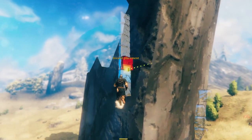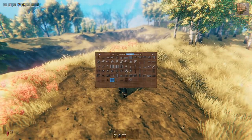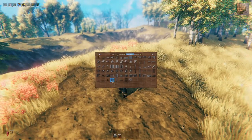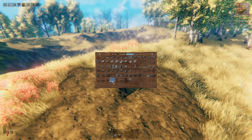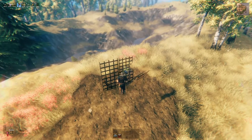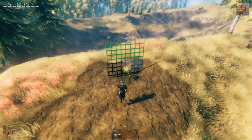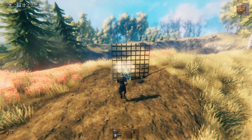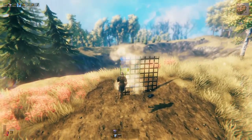This glass wall doesn't provide any support at all. So the easiest way to build this glass wall is using this new building piece right here — the cage wall 2x2. You build the cage wall, and then you can snap the glass wall on top of it. It snaps very well with the cage wall.